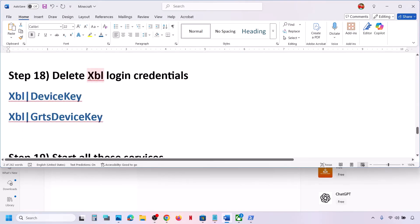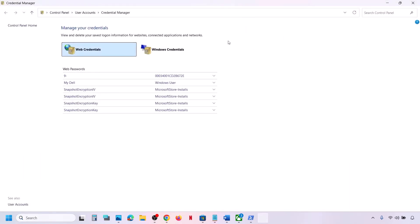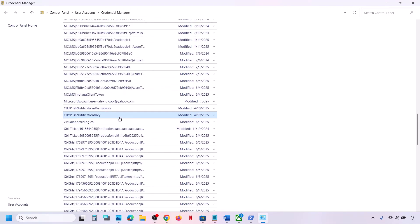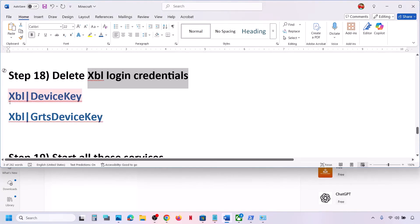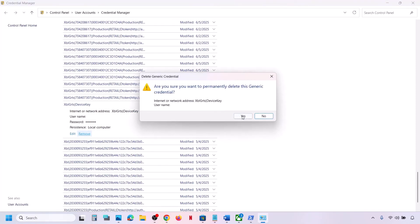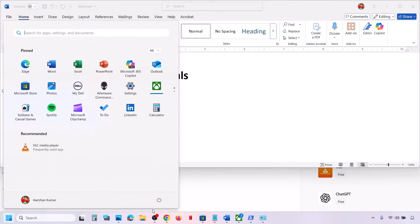If still not working, delete the Xbox login credentials. Type 'Credential Manager' in the Windows search box and open it. Go to Windows Credentials, scroll down, and look for 'XBL GRTS Device Key' or 'XBL Device Key.' Click on it and click Remove, then click Yes. Remove both if present, then restart your computer and check.